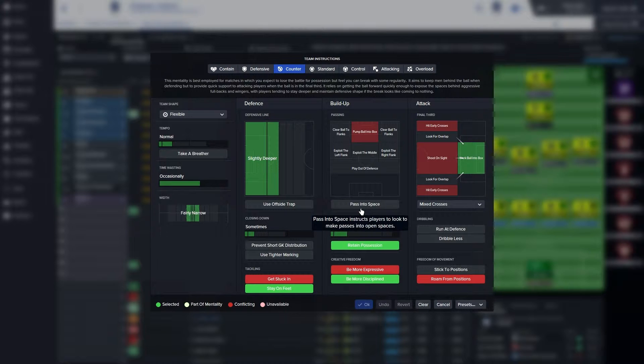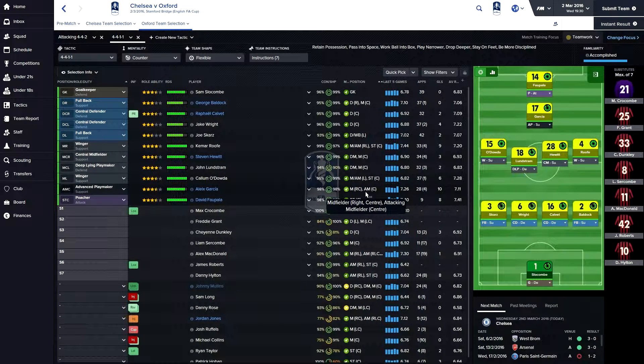Probably we want to pass into space if we're counterattacking. We'll try that then - if it goes wrong we'll go back to our control, and if we need to chase the game we'll go to attack. I've got a couple of youngsters on the bench.